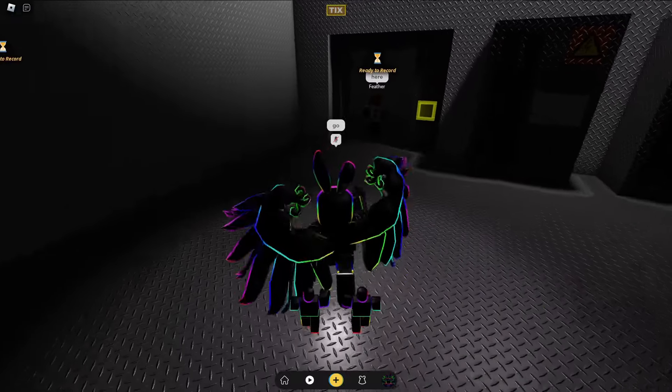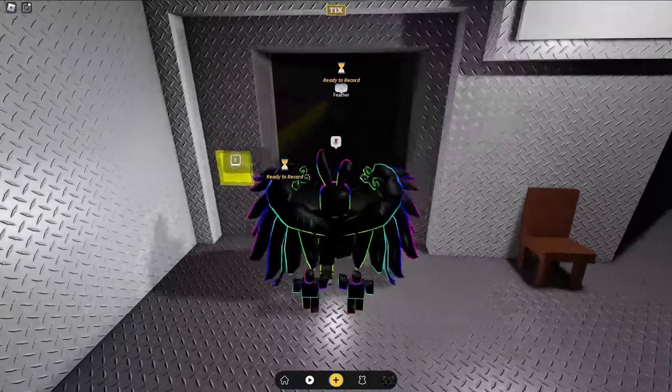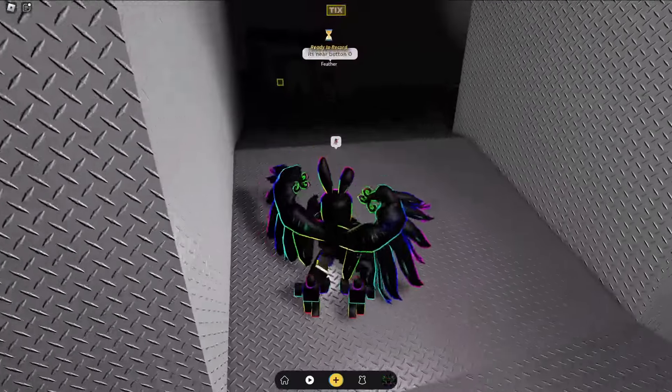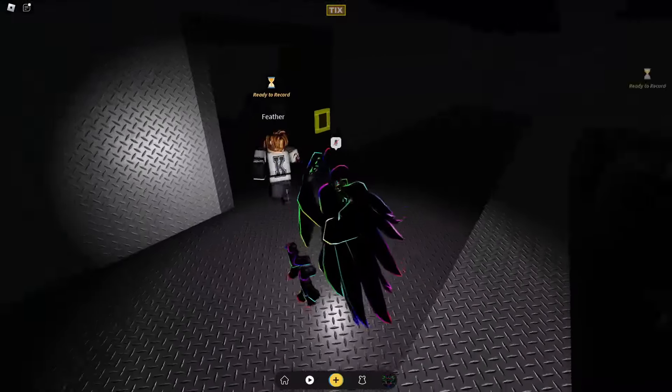Pretty much when you're here, what you want to do is go through this first tunnel over here, go to the left, and then go up this ladder. Just continue going straight, go to the right, go down these stairs, and then go up these stairs. It's quite a maze, but just go through — just keep on following my footsteps.